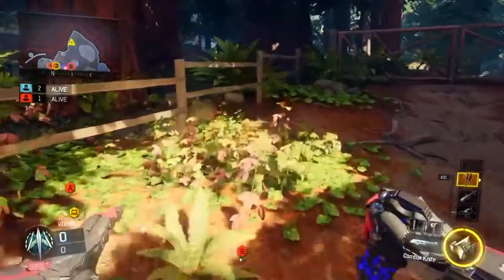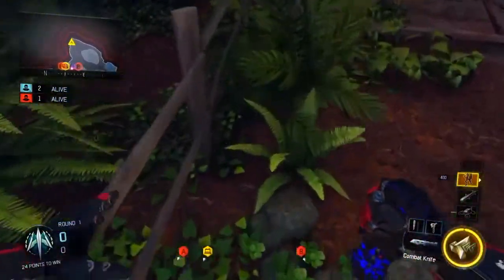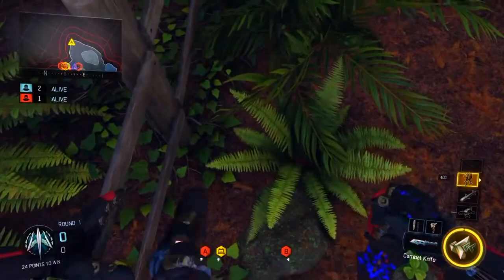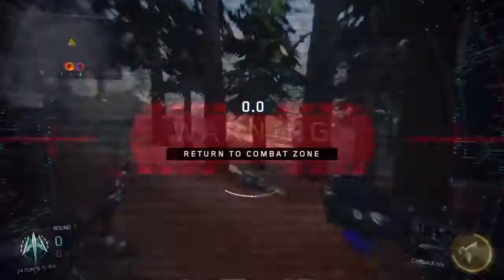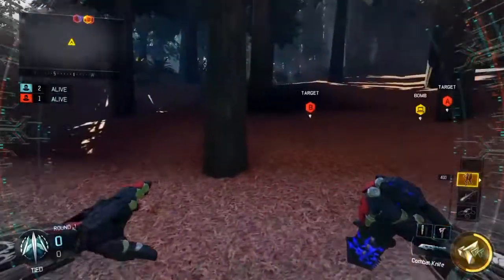What you gotta do is jump on top of this fence, and when you're on top of this fence, you wanna run towards the end of the fence, slide, and then jump, and then activate your overdrive and then slide again, and when you do that, you'll be fully out of the map guys.